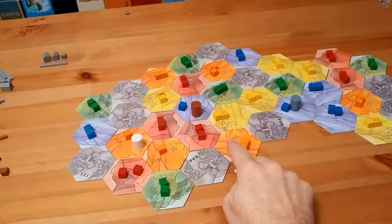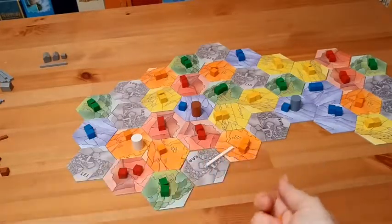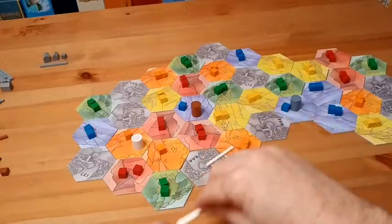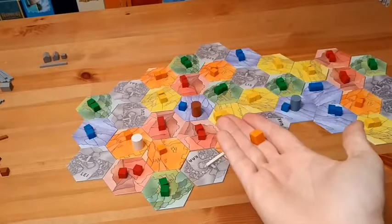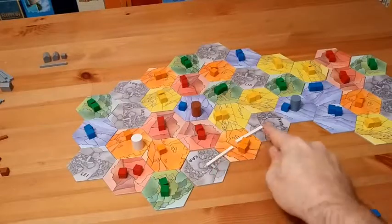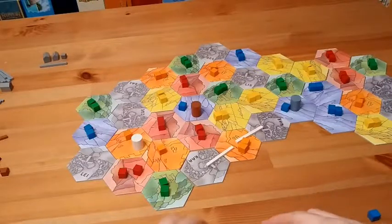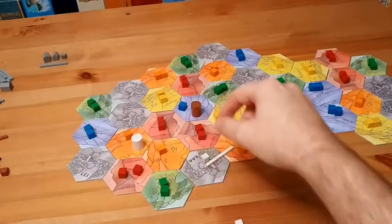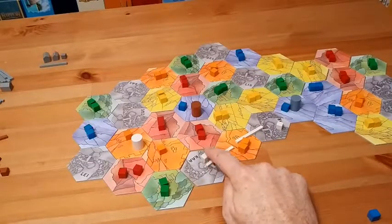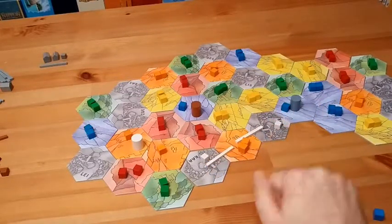Building from a city out into orange costs one orange cube — it goes out of the game. Building from the second city out into the orange area costs another orange cube. Now there's a connecting path from this city to that city, and from this city to the other. Little markers of your color go on those cities — one cube marker means that city is connected to one other city.